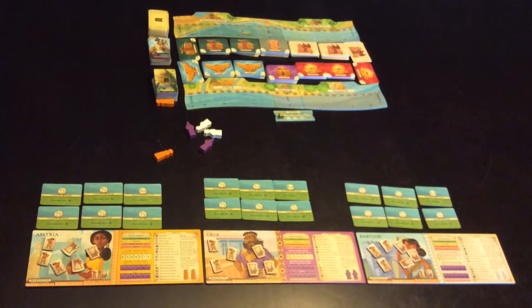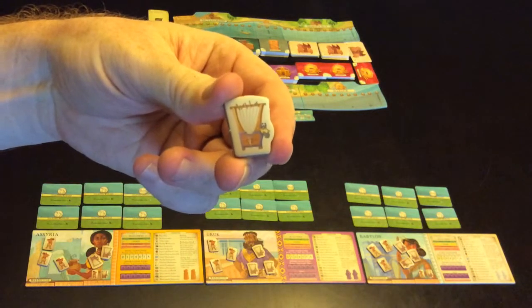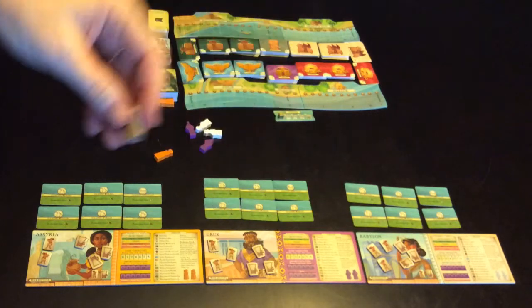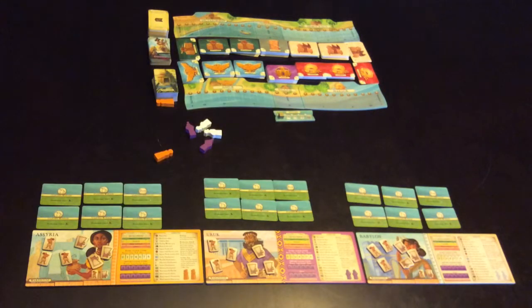In the game of Trade on the Tigress you are working to trade things with the other players to get points. You have two different types of markers: culture tokens, which you start with three of, and barbarian tokens, which are bad — you also start with three of them. You're playing the game to try to gain as many point tokens as you can.